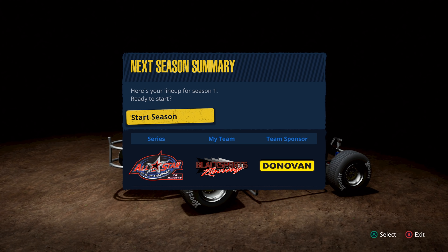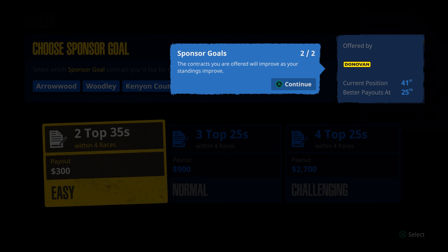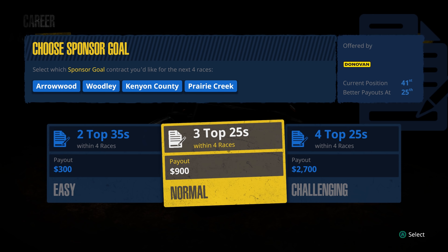The sponsor is Donovan. Sponsor goals are very similar to what we know in the past — we've got two top 35s within four races, payout 300, that's an easy one. The contracts you are offered will improve as your standings improve. So we have options: two top 35s, three top 25s, or four top 25s. I'm going to go with three top 25s — I think we can do it.